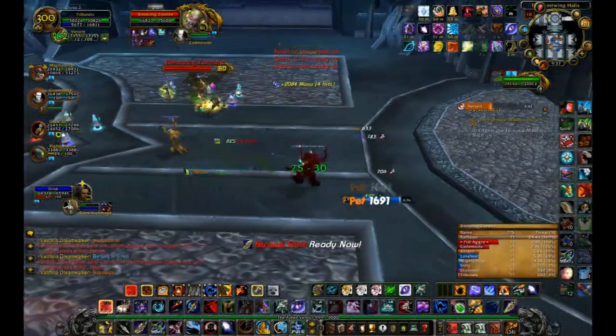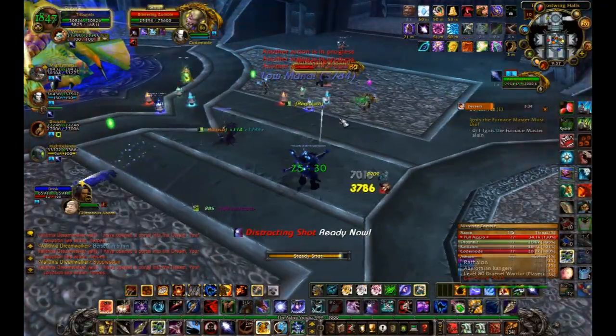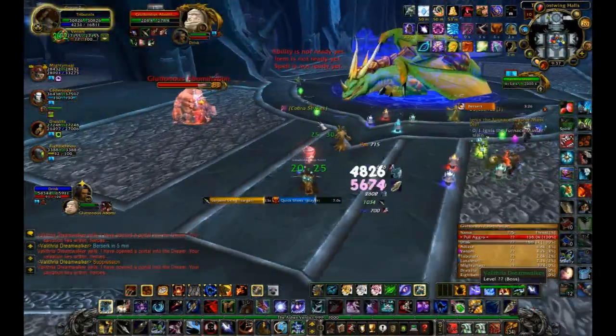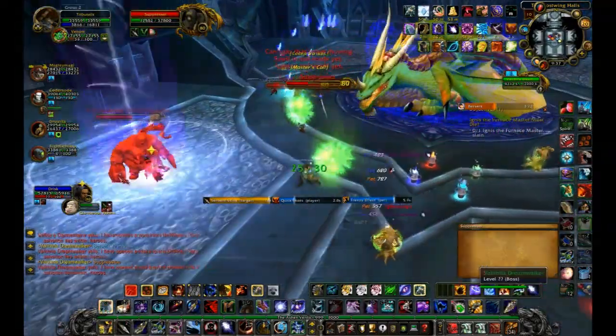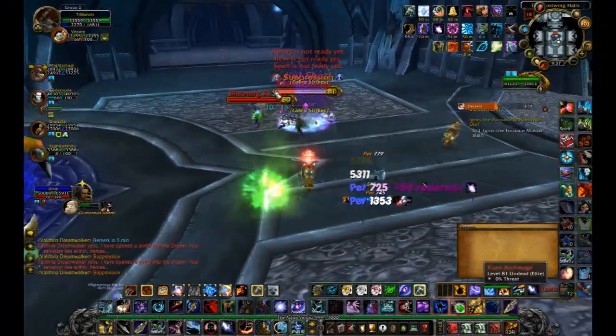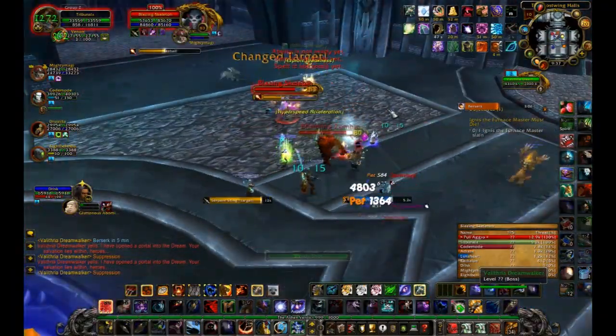And as always, it doesn't matter what raid you're in and what makeup you're in — the one that has to die the fastest is the blazing skeletons. As soon as you see one of those come out, everyone rush towards it and kill it, because their lay waste ability really, really hurts.